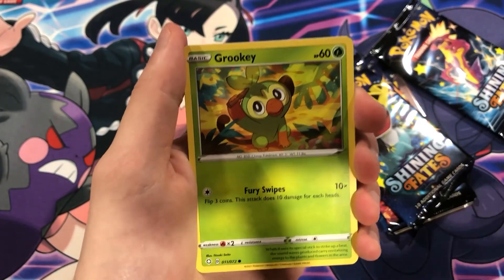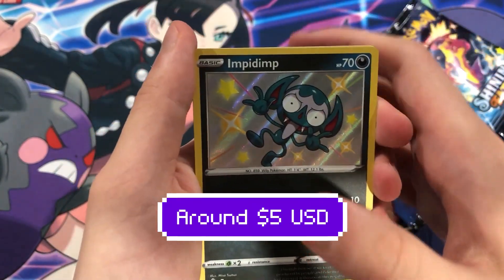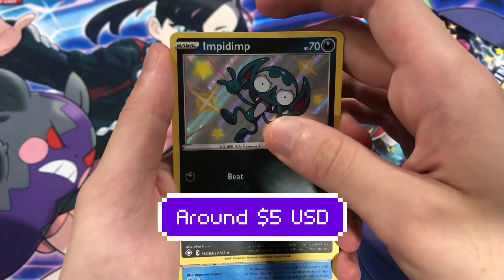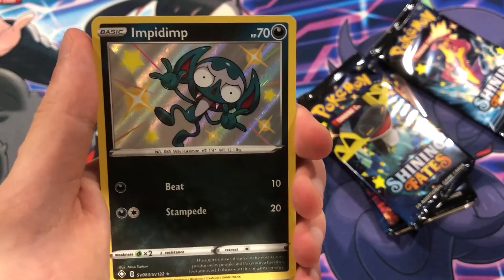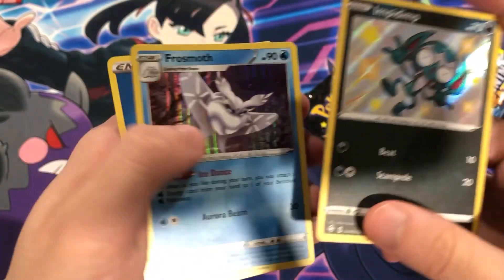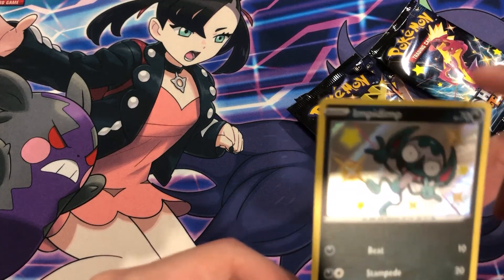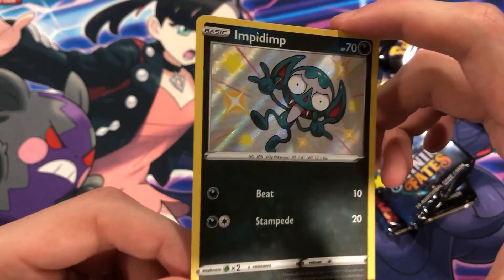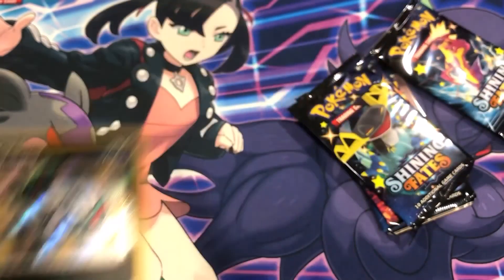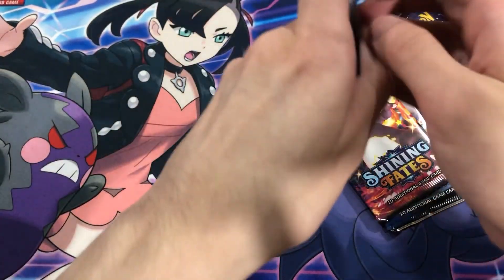I'm also very very excited for Evolving Skies guys - we have a lot of product for that. It does drop soon. Grookey, Impidimp. Very nice Pokemon. Shiny! Very very nice - baby shiny! Guys, for a second I wasn't sure if this was shiny or not. I don't know why guys, I was just stunned. But there you go guys - very shiny, baby shiny. Very very nice.